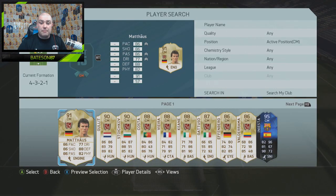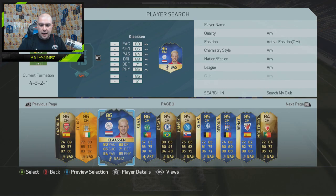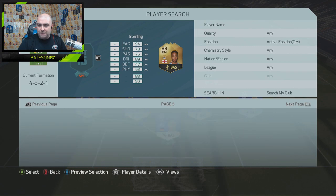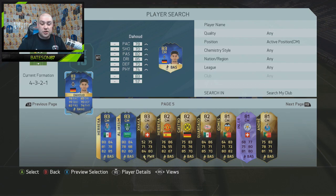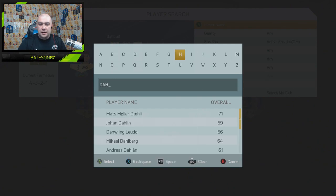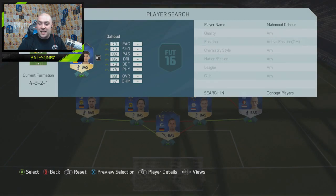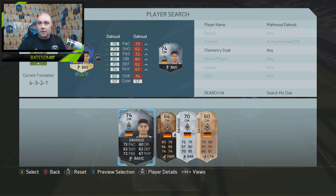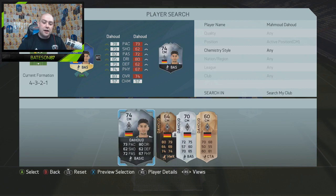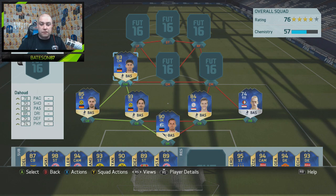In the centre midfield position on the left-hand side we go with another Team of the Season player. He is from the Bundesliga and he is German — it's Dahoud. This guy has had an interesting rise: he's gone from a 60-rated card this year all the way up through various inform cards, the silver, and now obviously a Team of the Season 83-rated card as well. A very interesting rise for Dahoud this year.